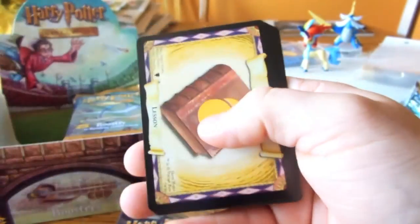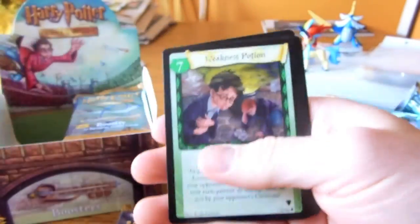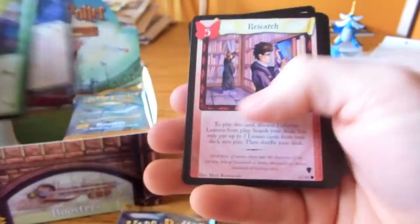There's Quidditch Cup Rules, and there's Quidditch Potions. There's Marcus Flint. Weakness Potion.